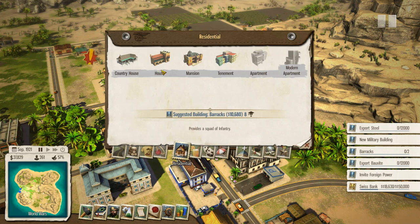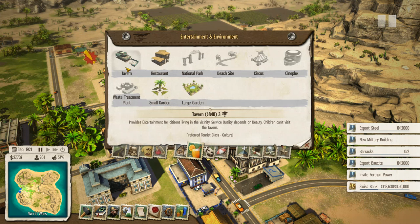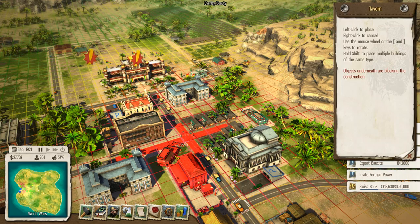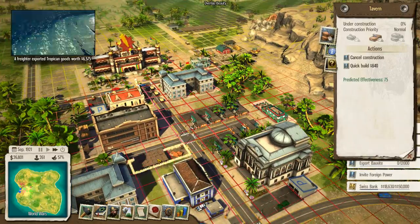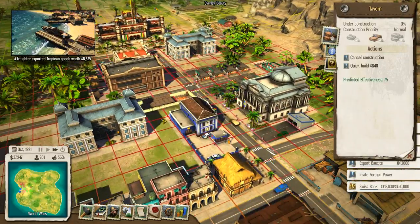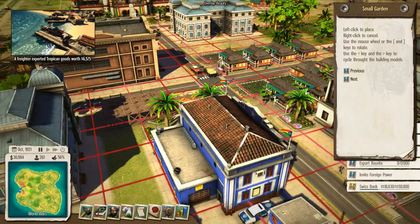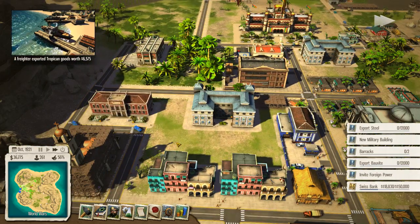I'm going to see whether or not we can increase the happiness of our people here. I'm wondering whether building multiple taverns would actually do too much to increase the happiness. We'll put one right in the middle of the city, right next to that police station. And I think we'll do some public works — build that one tiny little garden.